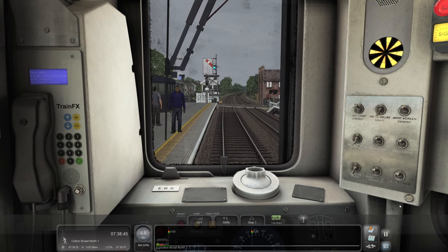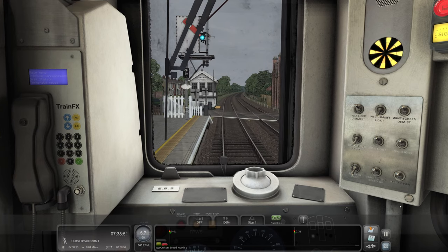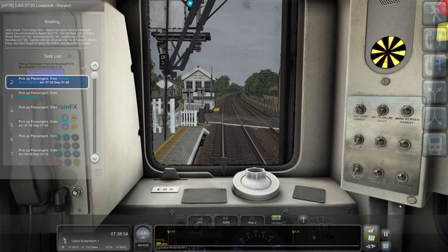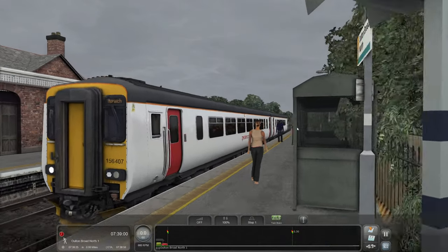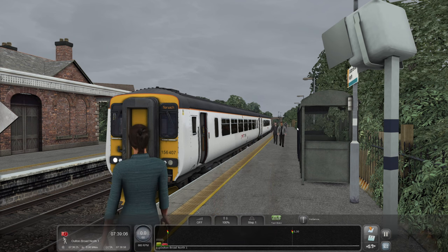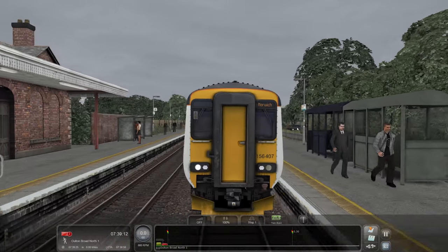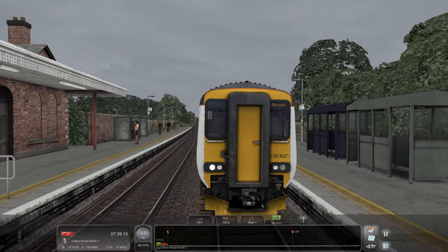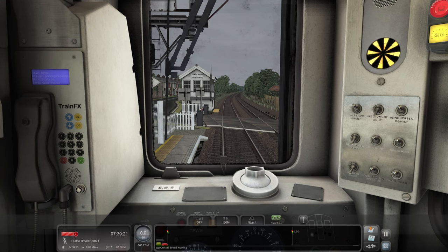We'll just stop here - that'll do. We'll leave it in notch one. Have we got a time to be here? 7:39 - look at that, pretty much bob on. Brilliant. Of course this does have the more modern beeping alarm. The hustle alarm is obviously door closing. Is it still the hustle alarm when it's opening? There's a lot that I don't know about all this modern gubbins on this sort of traction.